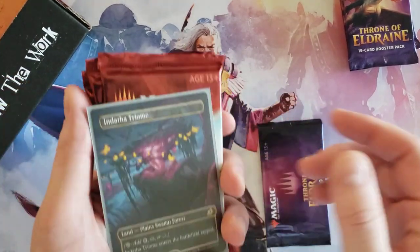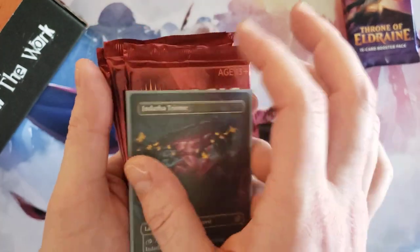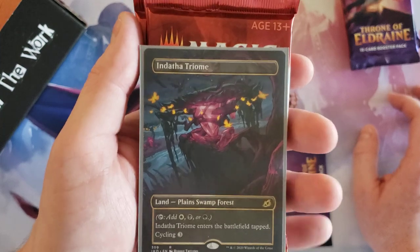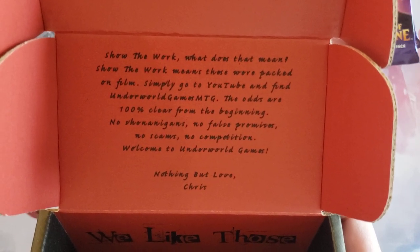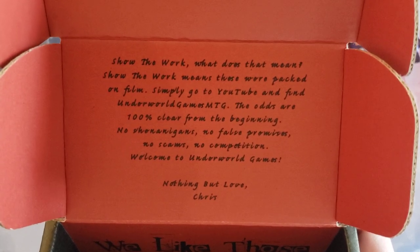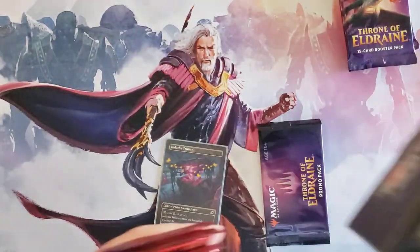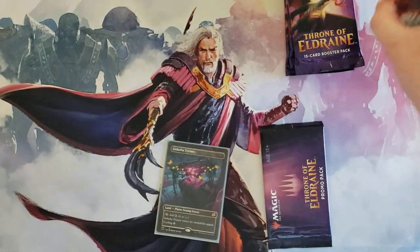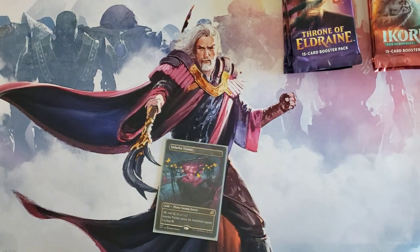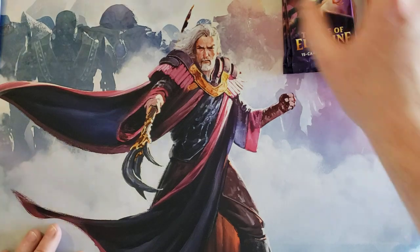Oh wait, wait — what is this? I don't know anything about this. Is it the Endoth Triome? I don't remember there being a card in there — that's awesome! Okay, so we got our little saying here: 'Underworld Games MTG — no shenanigans, no false premise.' I would agree, we like those. You've even got a little artwork for the gravestone/tombstone. Awesome. And then we got three packs of Ikoria. It's a sweet little bundle. Chris, otherwise known as Red Beard — that is highly unexpected.